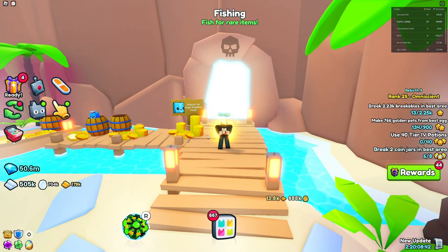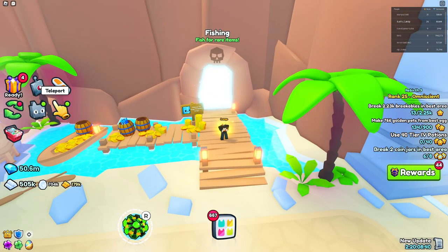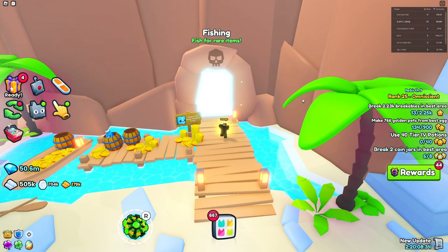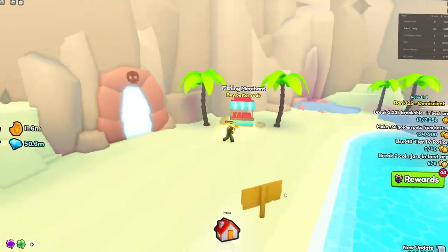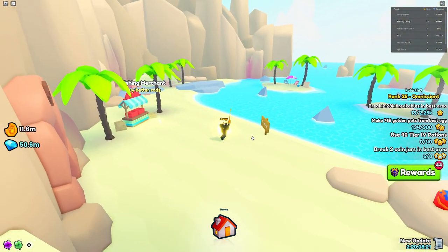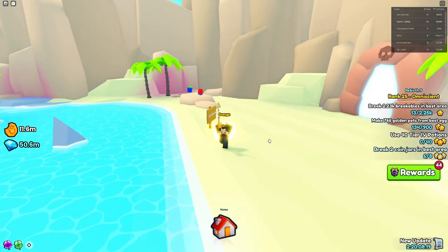The second huge pet you can collect is the Huge Poseidon Corgi inside the fishing minigame, located in area number 27, the Pirate Tavern. You just go right into this portal and you can get a bunch of fishing rods. There are actually better ones in the advanced fishing area, which I'll mention in just a moment.